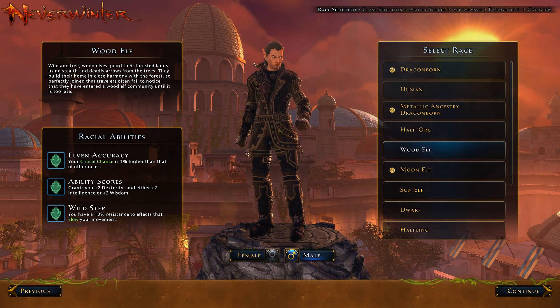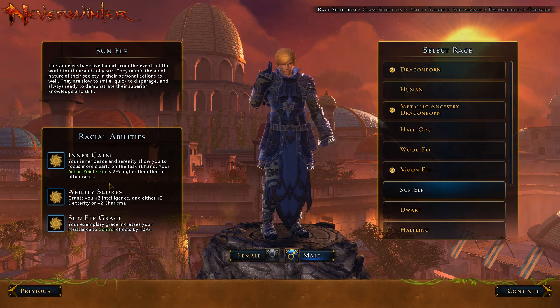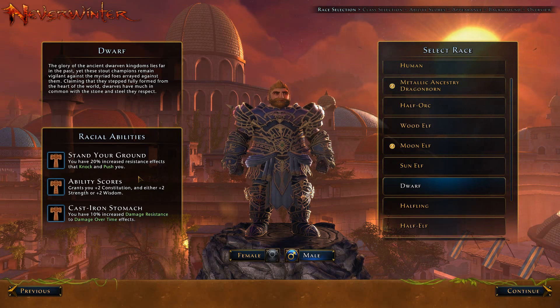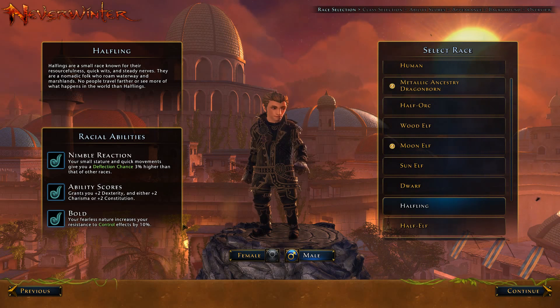Wood Elf: critical chance is higher, grants Dex and either Intelligence or Wisdom, and you have 10% resistance to slow effects. Sun Elf: your action point gain is 2% higher than other races, you gain Intelligence and either Dex or Charisma, and you get increased resistance to control effects. Dwarves: increased resistance to knock and push, Constitution with either Strength or Wisdom, and damage resistance to damage over time.